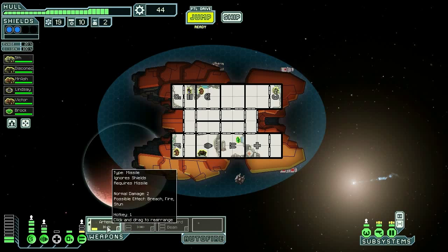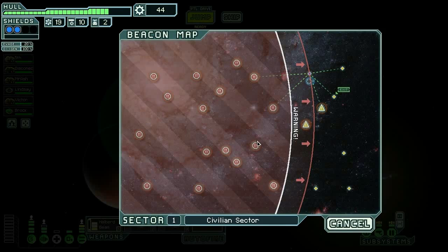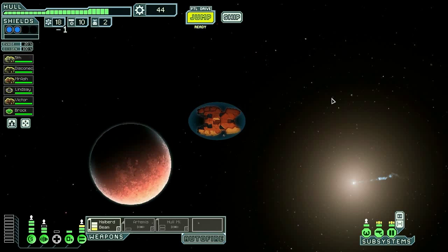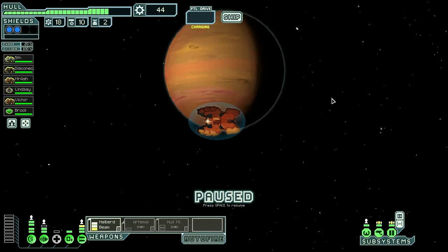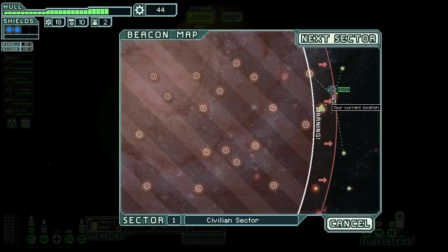Halberd Beam! Awesome, awesome, awesome. Halberd Beam online. We can't go to the sun — we have to go right to the exit because if we fight the rebels we will die. We can't sell drone parts so let's move on.